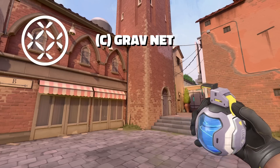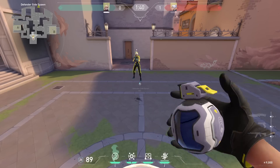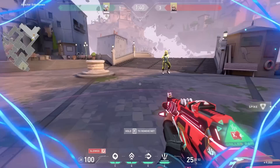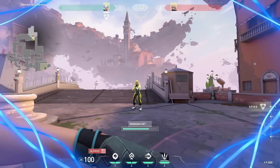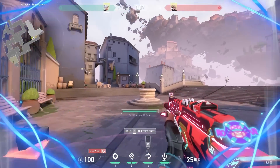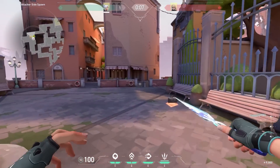Her third ability is Grav Net. This one is pretty cool, but don't worry, it's not another Raze nade. Instead, you throw out a net which instantly makes anyone caught in it crouch and have to walk through it slowly. You can however break it by holding down F, but it is still very annoying to get caught in and it will slow down rushes every time. But Jett mains, I have great news — you can actually dash out of the Grav Net. So yes, it's just like the good old days of dashing through a Cypher trip.